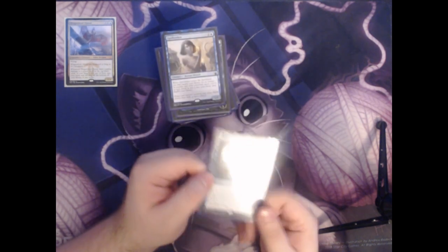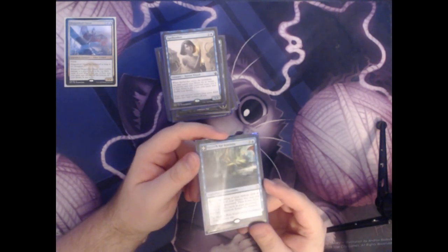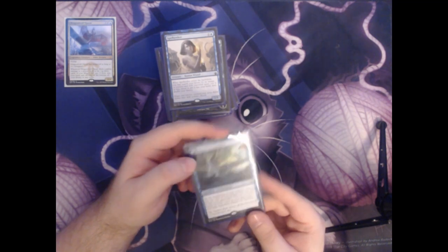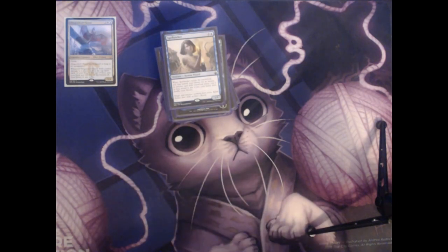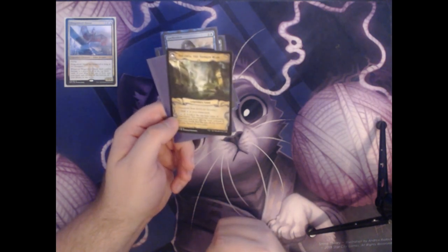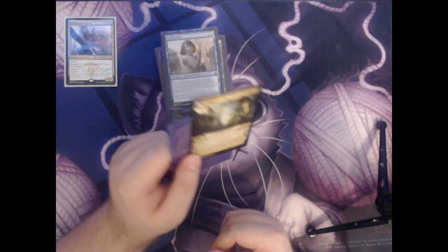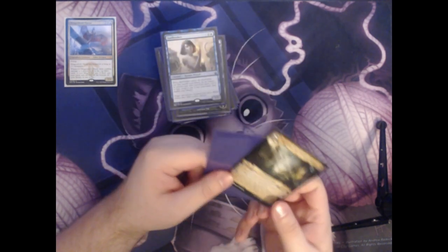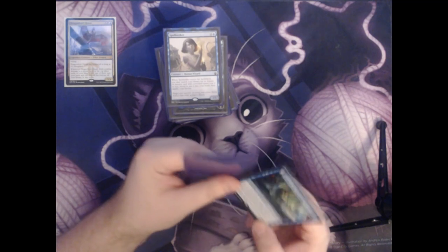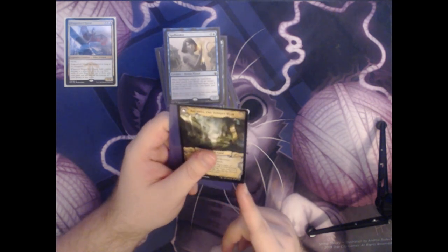Next we have Search for Azcanta. It's a single colorless and a blue for a legendary enchantment. At the beginning of your upkeep you look at the top card of your library — you can put it into your graveyard if you'd like. And then if you have seven or more cards in your graveyard, you transform Search for Azcanta, flipping it over into Azcanta the Sunken Ruin. This is a legendary land that taps for a blue mana, or you can pay two colorless and a blue and tap it to look at the top four cards of your library, reveal a non-creature, non-land card from among them, and put it into your hand. So in the beginning of the game it's an enchantment that helps you filter draws and find lands or spells, and towards the middle or end it flips into a powerful land that helps you draw additional cards and find spells to answer your opponents.